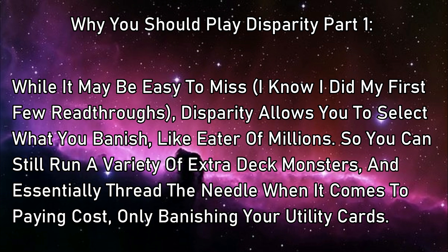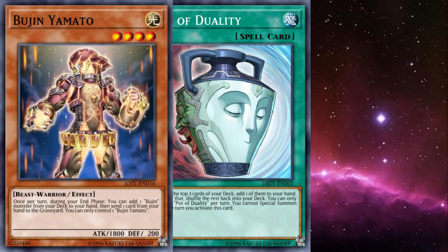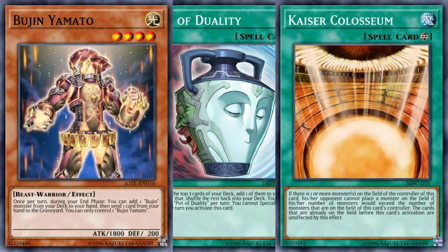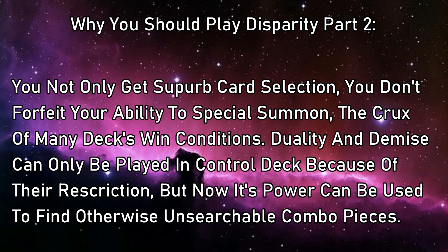And that's actually another important card to bring up. Duality saw play in a ton of slower control builds around the times preceding Duelist Alliance format. I loved playing it in Bujins to help get the exact kind of card I needed to set up the Kaiser lock. Those were simpler days. Now, Duality has since been eclipsed by Card of Demise as the premier choice for card draw in control decks, but both have a restriction that keeps them from seeing wider play — they both lock out special summons during the turn you activate them. Disparity has all the power of Duality to dig deep into your deck to find the exact right card you need, without walling you off from more explosive lines of play.